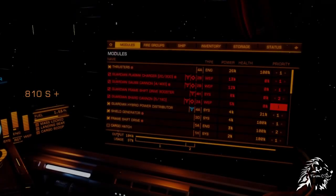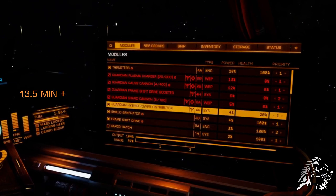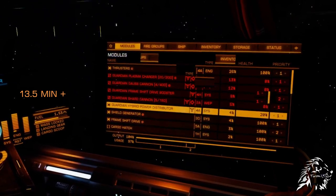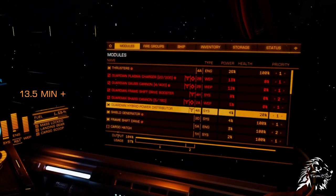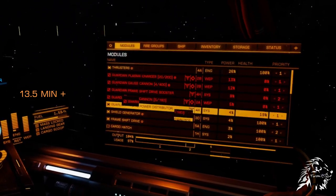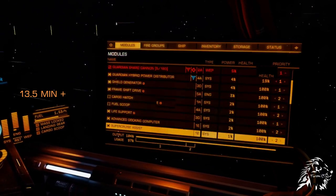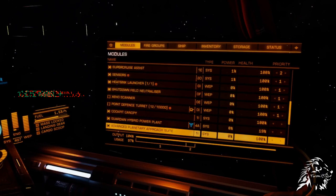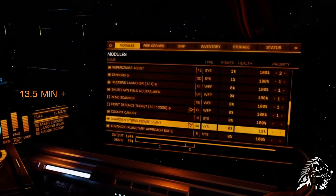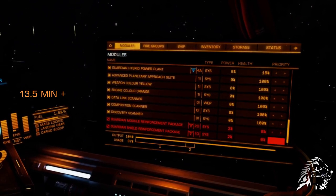After 810 seconds, or 13 and a half minutes, module degradation stops. The Guardian Power Plant and distributor barely function with only 19% of their total integrity left, but will not degrade any further. And, as with the Proteus Wave, the Guardian hull did not degrade.